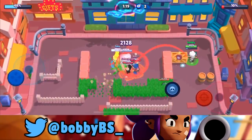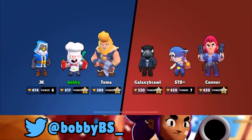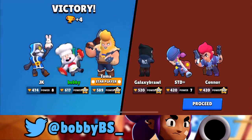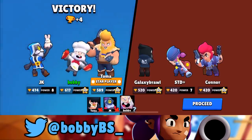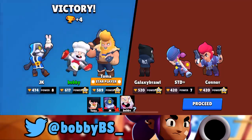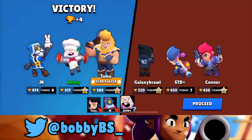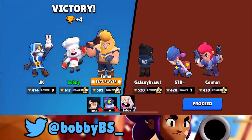We're going to go over here, kill the safe, and that's going to be our game with Dynamike. I don't think Dynamike was too good playing alongside Barley and Bull, because having two throwers means you don't have the consistency you should have in your team comp. They're good at the same things, so you can get countered really easily. Let's hop into the second game.